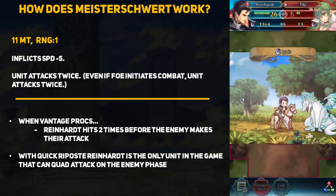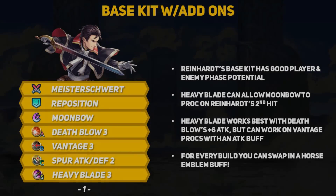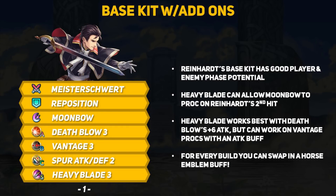If you run a squishy team, Sword Reinhardt is going to be very annoying if you let him attack you. For the rest of this video, I'll be going over a ton of different build paths for Sword Reinhardt, mainly because he is just so versatile in how you can build him. I'll be covering builds focused on the player phase, the enemy phase, as well as talking about skills you can mix and match for effectiveness on either phase.